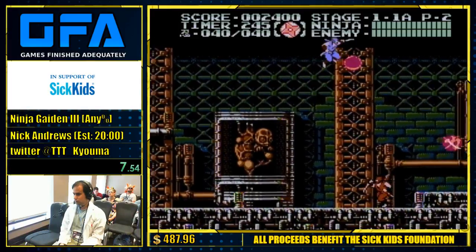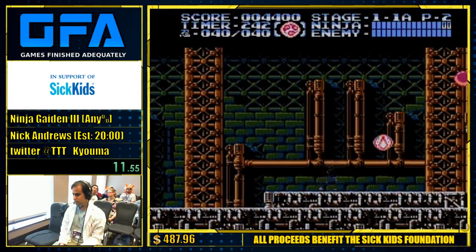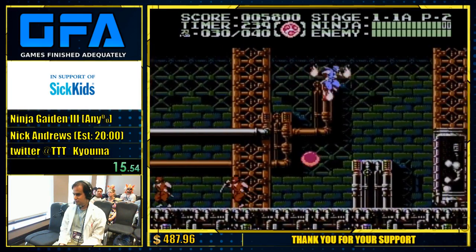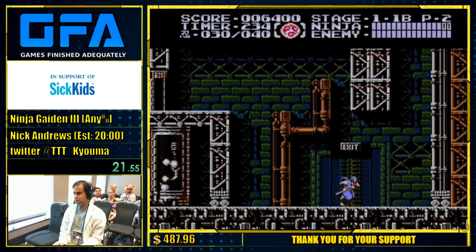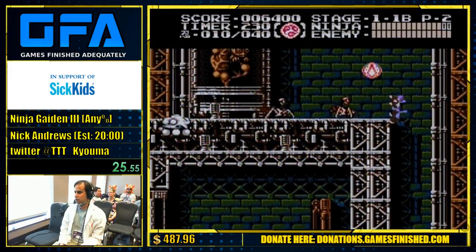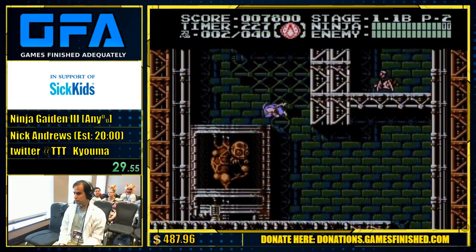Oh, here we go. This is the best item in the game. Made a mistake. So this is the shield item — a power-up which goes through everything. Even spikes. You can just go through everything and you won't be harmed. I'll just use that.